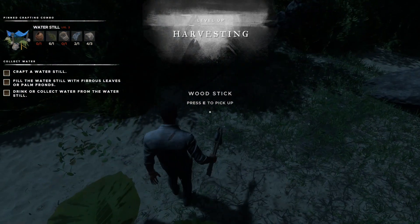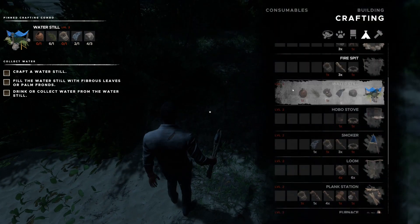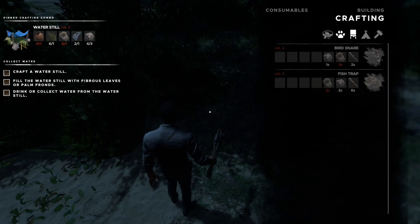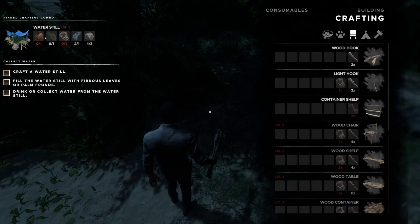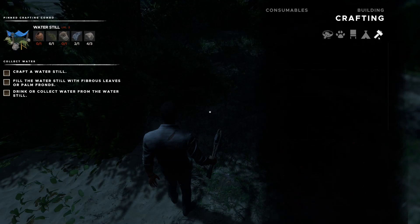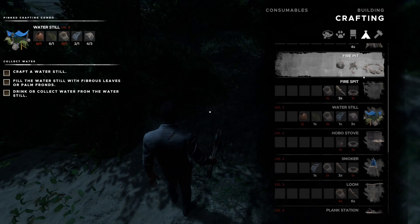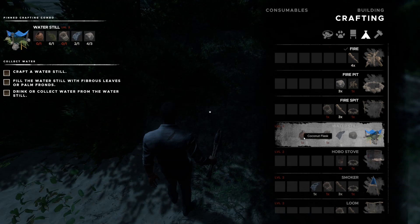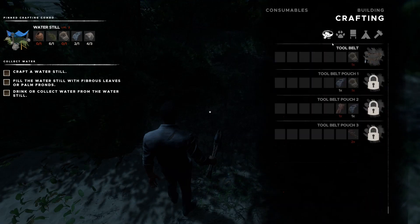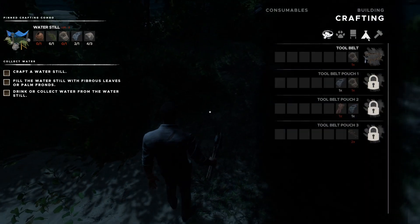Look at that — we leveled up! We went to level two. Let's look at our crafting menu now. Can we craft the coconut flask now that we have a coconut? We need this coconut flask thing — what's it called again? We need to be able to make the coconut flask but I don't see where to make it. Oh, this is a tool belt.